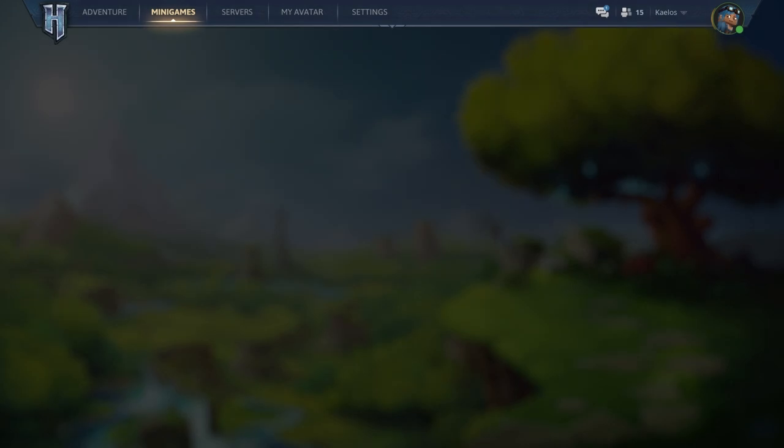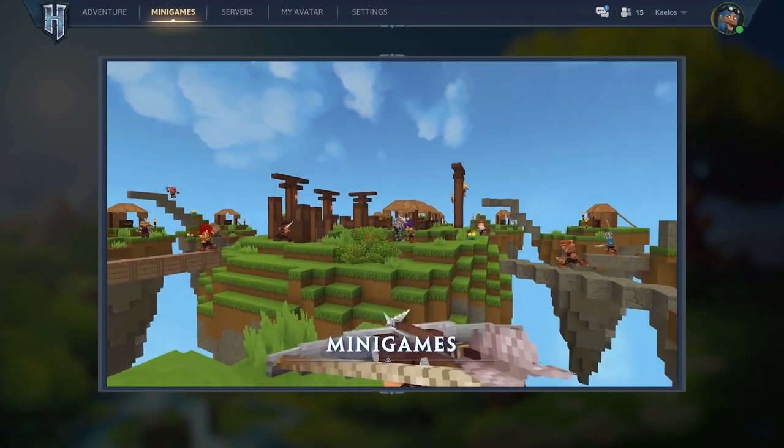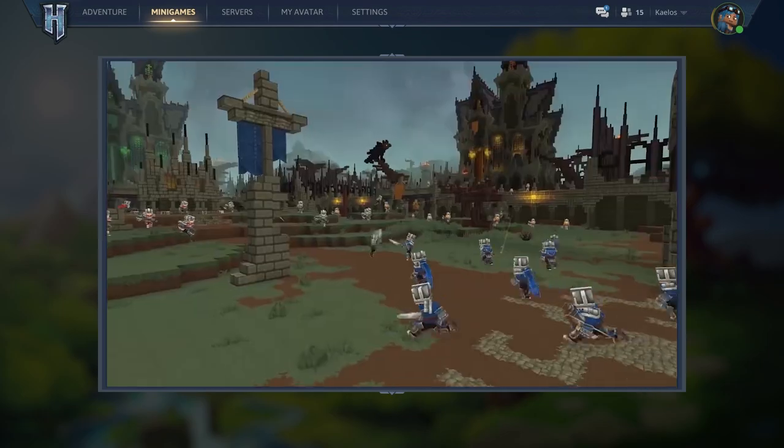Next we have Minigames. We have at least six confirmed minigames in Hytale: Sky Wars, Bed Wars, Build Battle, The Walls, Pinball Warfare, and Blitz Survival. There are also two unknown minigames yet to be announced. If you've played on Hypixel's Minecraft server, you've probably played one of these minigames before.